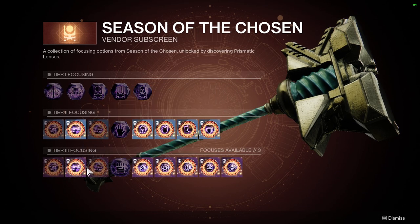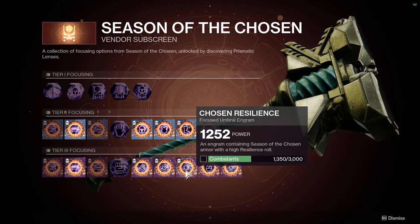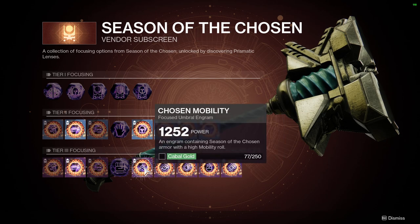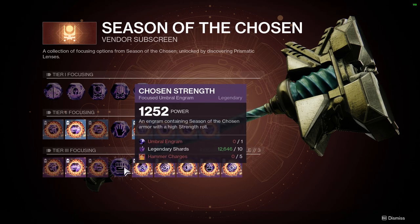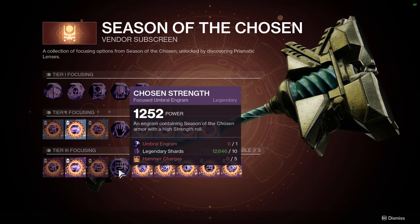Tier 3 focusing costs five hammer charges. To unlock it, you need to complete specific objectives: super kills, grenade kills, general kills, hammer charges used, and Cabal Gold collected. Melee kills are probably the easiest objective if you're using Stasis Hunter, but Titan and Warlock should also find it manageable. Once unlocked, it costs five hammer charges per engram.